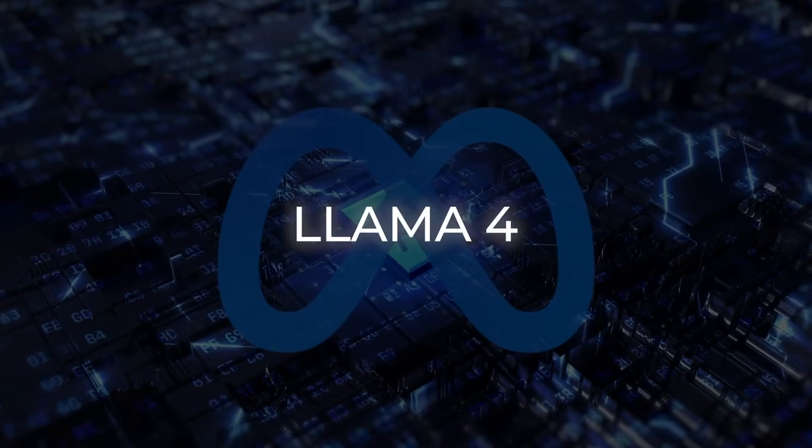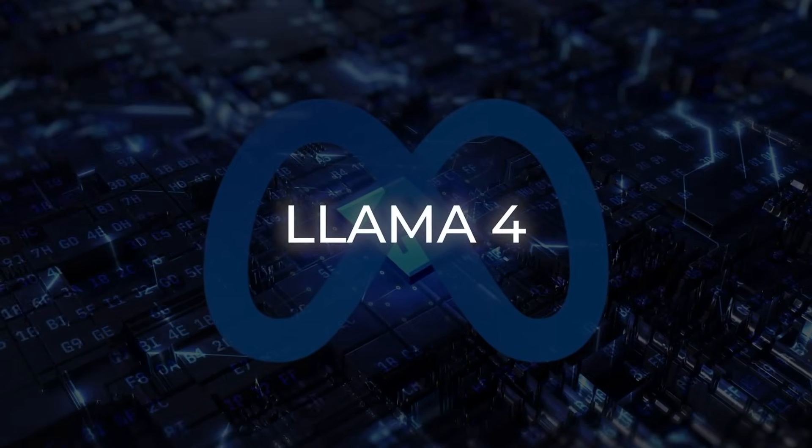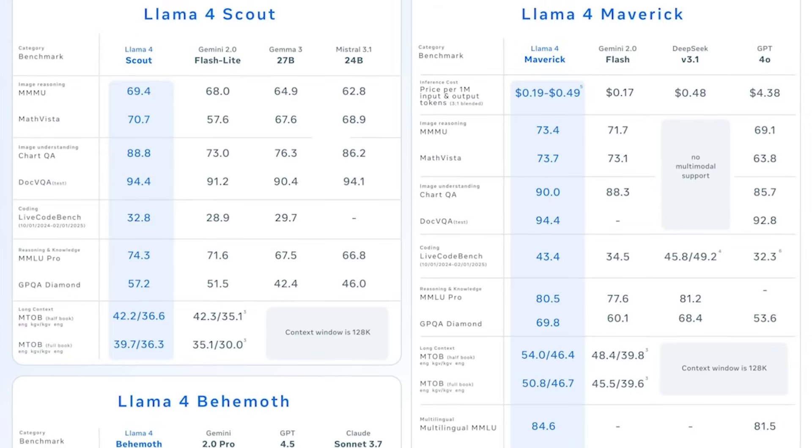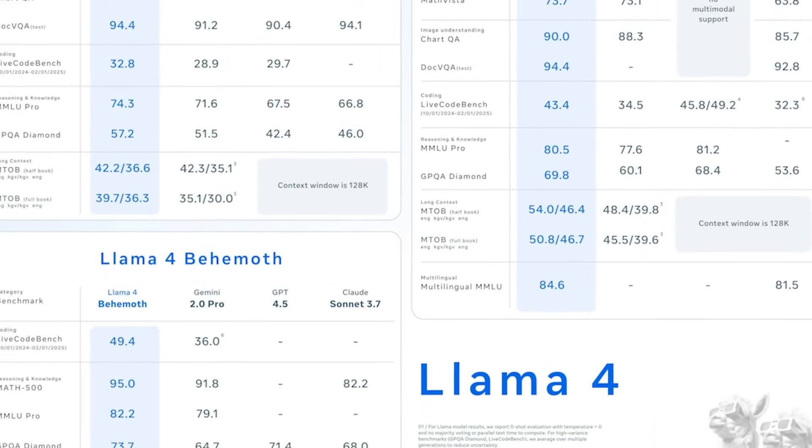Ultimately, Llama 4 is here — at least partially — and it's already changing the open-source AI landscape. From early tests, the performance is really promising, especially when you consider how accessible the models are.